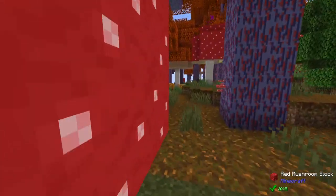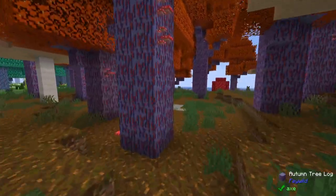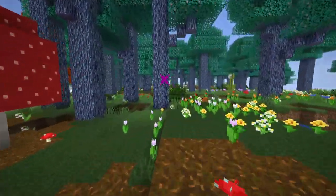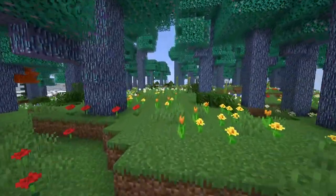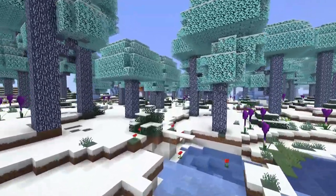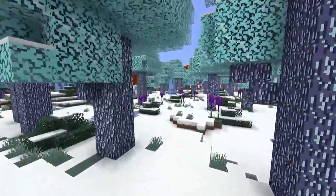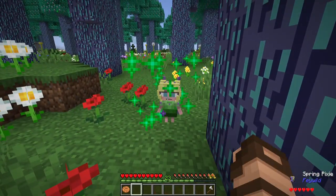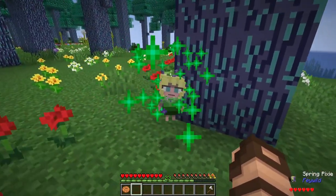You'll find lots of new biomes. Specifically there are four seasonal biomes that you need to watch out for, each themed in the appropriate season: spring, summer, autumn, and winter. In each one of these you're going to find lots of magical trees and some magical creatures, specifically pixies. You're going to want to watch out for them — they can be very mischievous, but they can also be friendly as well.